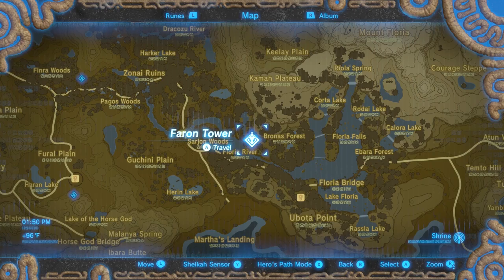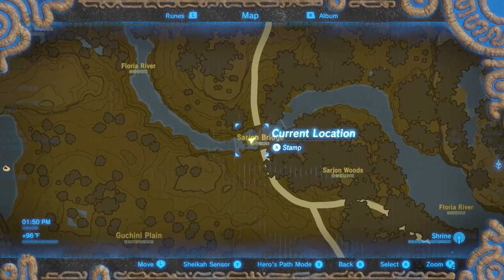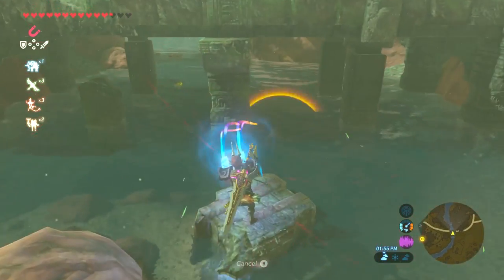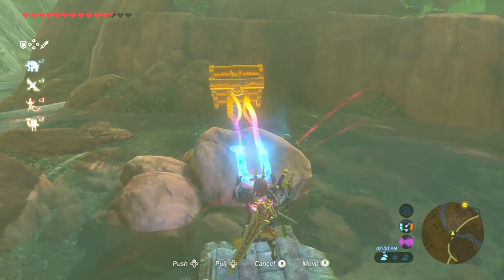Next, head back to the Farron Tower. This time you want to head west. There's a little bridge here — it's called the Sarjan Bridge, right next to the Sarjan Woods. Jump down below, use your magnet again, pull out the chest, open the chest, and this time you'll get the Phantom Ganon chest piece.